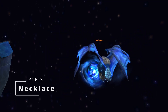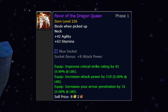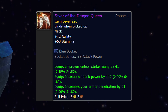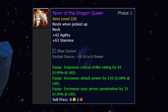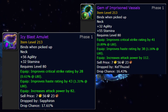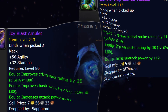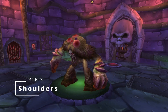Necklace is tough but inevitable — it's Favor of the Dragon Queen, which is like the Nef head or Heart of Hakkar but from Malygos 25-man heroic. Everyone will get it eventually, but a lot of people want it so it could take some time. The good news is Gem of Imprisoned Vassals from Kel'Thuzad 10 and Icy Blast Amulet from Saffron 25 are both only very slightly behind Favor of the Dragon Queen, even with that socket.